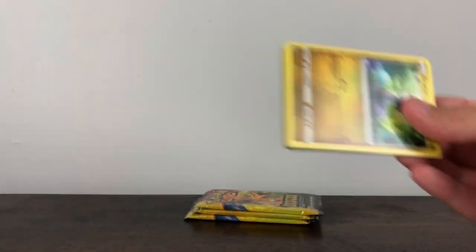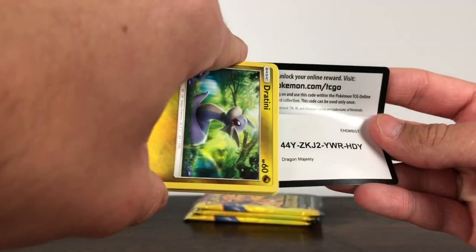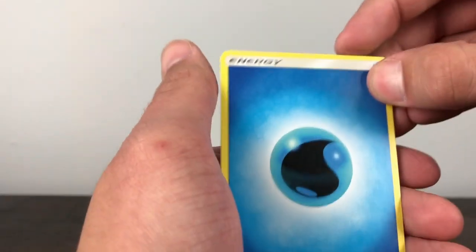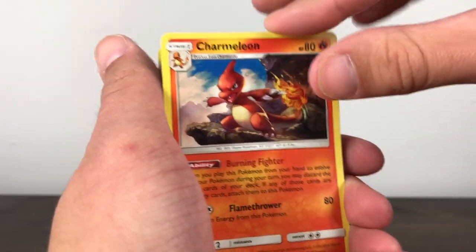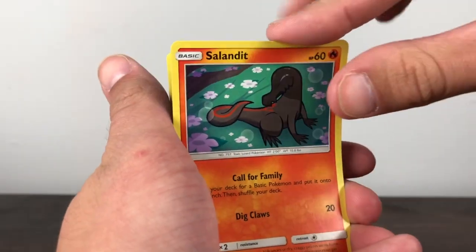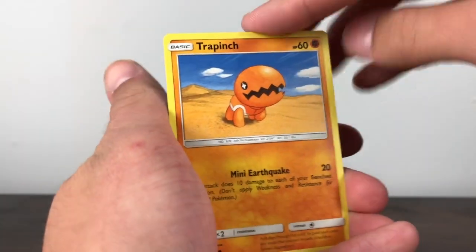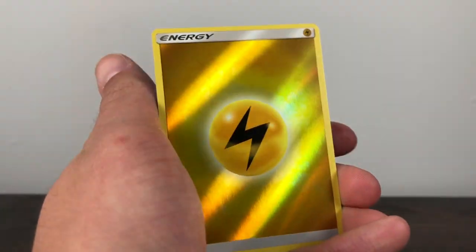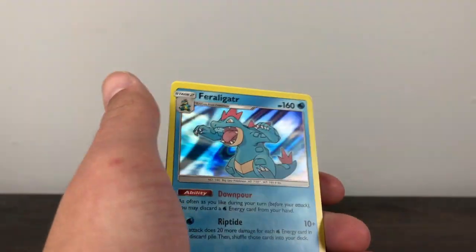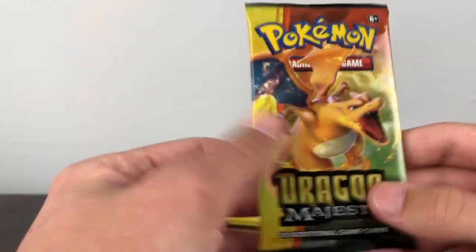Opening the next pack with the code card, going forward to the front — Water Energy this time. Charmeleon, Dragonair, Lapras, Dratini, Sandalit, Swablu, Trapinch, Dratini, Electric Energy, and the final card is Feraligatr — throwing the Electric Energy over there. It's so weird that we pulled a Feraligatr right after the Water Energy — that's kind of weird. Next up we got Darkness Energy, Combusken, Shelgon, Drampa, Litten, Horsea, Darumaka, Corsola, Swablu.